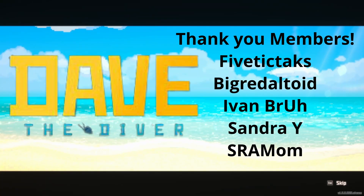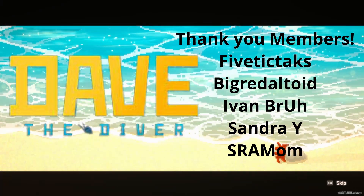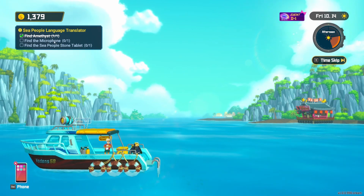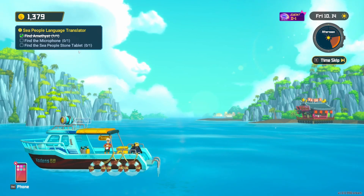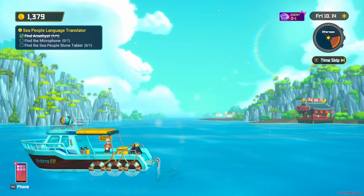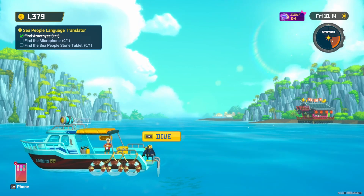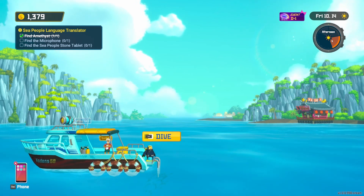Hey everybody, it's your friend Sarmad here and we're back with another episode of Dave the Diver. I hope you're having a fantastic and amazing day today. In this episode, we are going to continue to work on finding the microphone, which should be underneath the ship that we cut into to get the action figure, and then find the Sea People's Stone tablet that should be in that room with the big mural. Also, there's one more day left until the jellyfish event happens. We did do the morning dive in the last episode — this is the afternoon dive. So we're going to go ahead and go on down and we'll be serving some sushi pretty quick here.